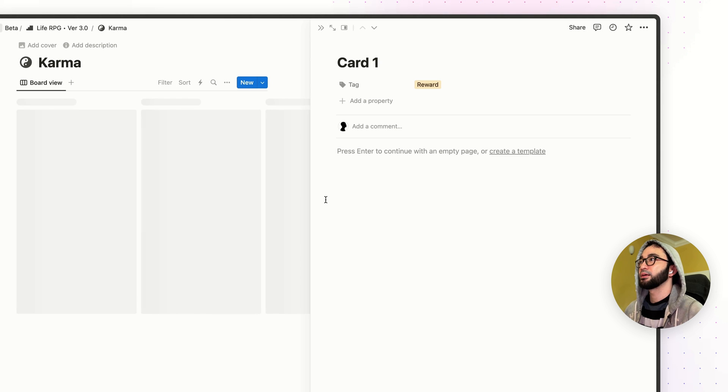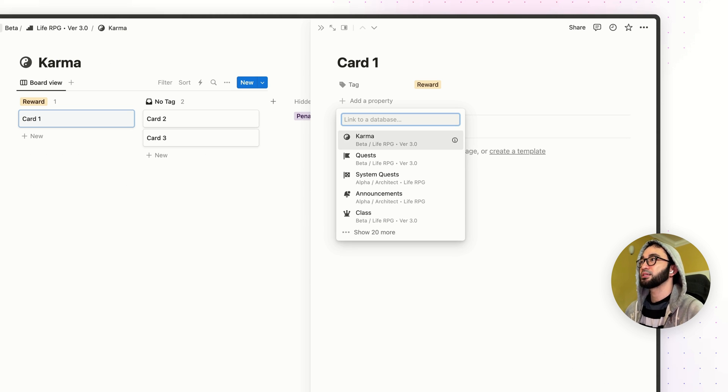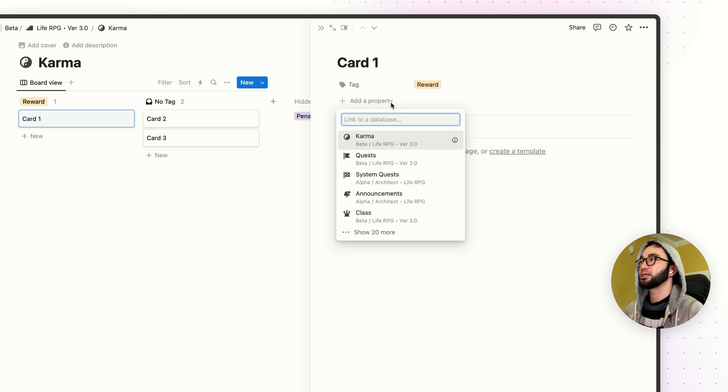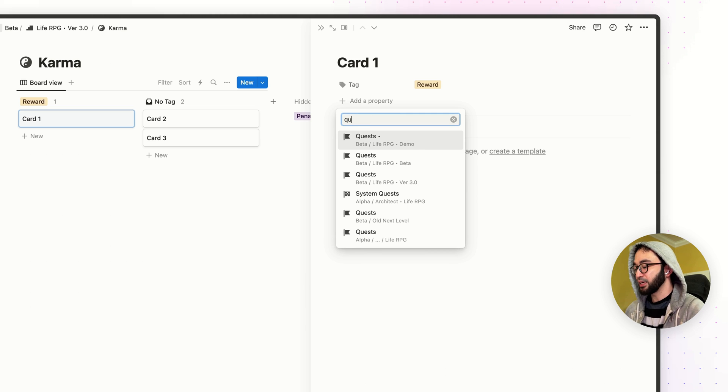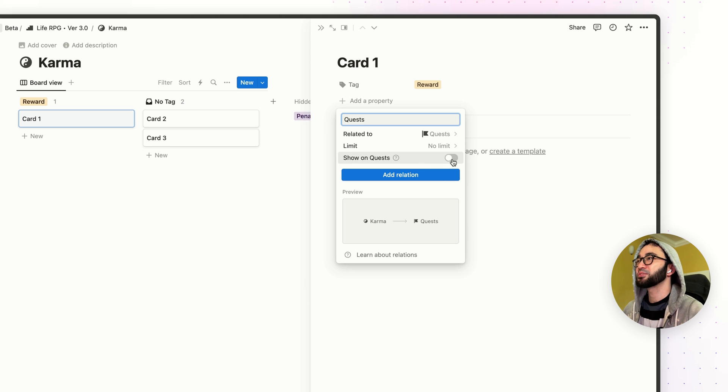Delete all the other properties. Then I'm going to create a relational property. Type in 'relation,' click on relation, then select your database. Make sure you relate it to the quest database — mine is version 3.0, yours might be whatever. Click on 'show on quest' here and toggle it to turn it on. Then click 'add relation.' Once you've added that, click on it, then 'show as minimal.'